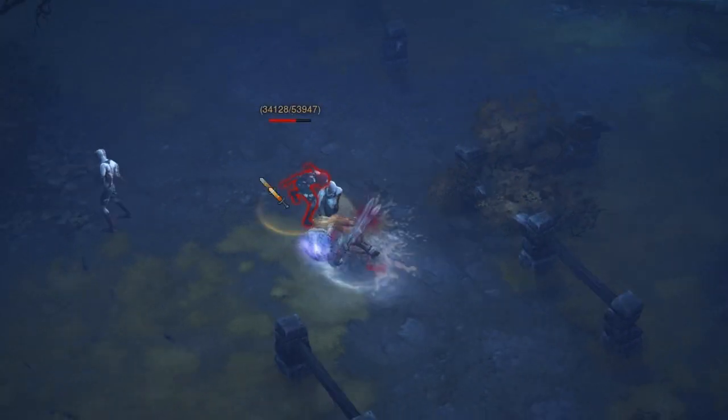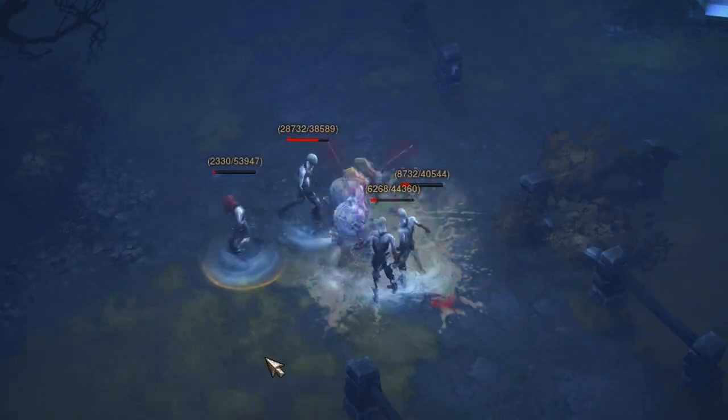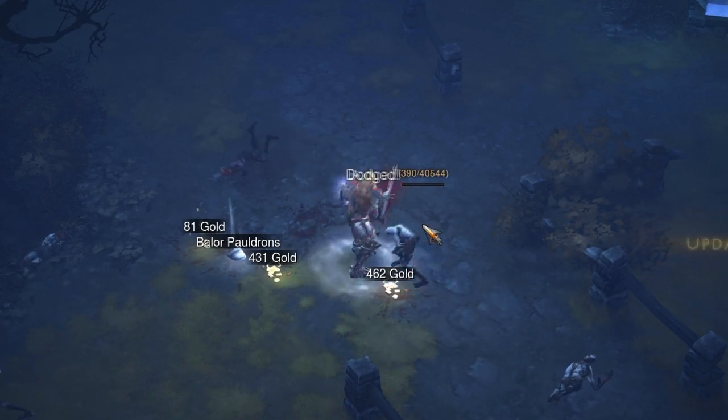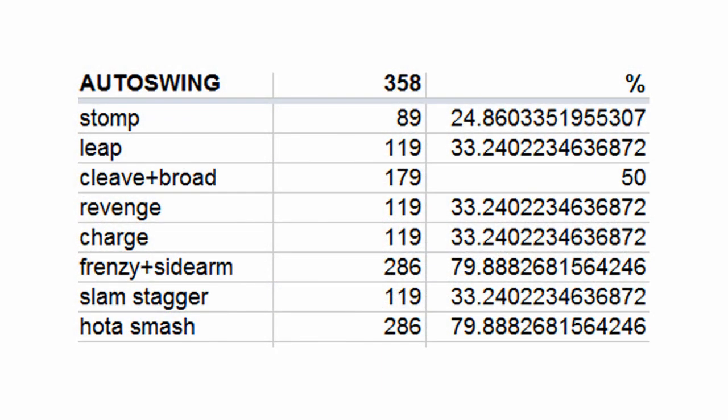For instance, something like Cleave has a much lower modifier than Frenzy. However, if there are like four or five targets, obviously you'd be gaining more life on hit. But when you're using an ability like Cleave on a barb, you need to keep in mind that you're going to be struggling to keep up your hit points when you're on a single target.